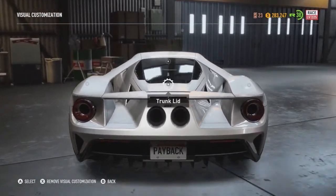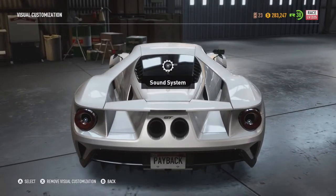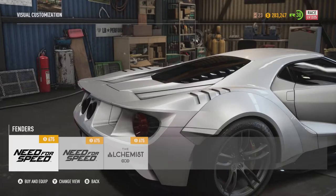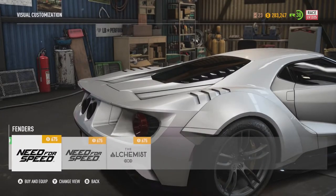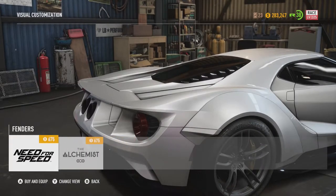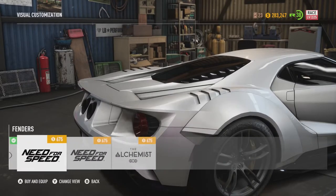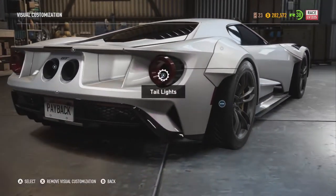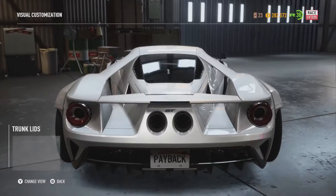So we do have rear fenders for this one, and also got a trunk lid as well. Rear fenders — that makes it look somewhat more racy. I'll go for the more plain look again — I don't want too many vents. Nice, clean look. It's still wide, of course.